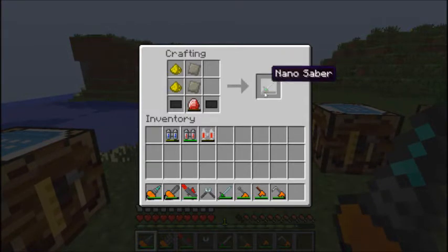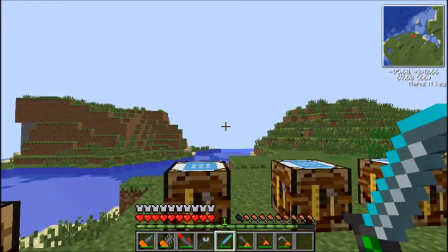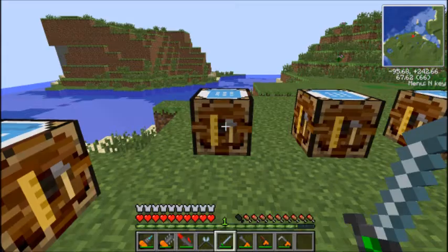Your nano saber is basically your sword. Obviously you've got your drill as your pickaxe and shovel, and your chainsaw as your axe - here's your sword, the nano saber. As you can see it lights up in nice colors. It's made with carbon plates, advanced alloys, an energy crystal, and two glowstone. Quite expensive, probably not something you'll get early on, but very useful.